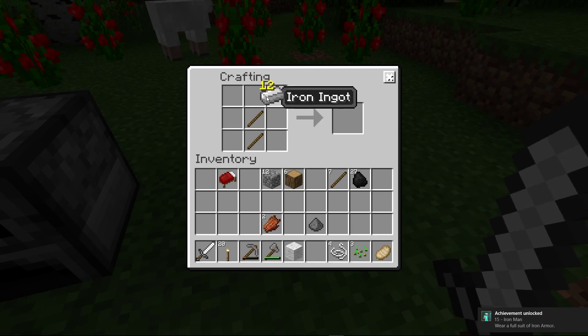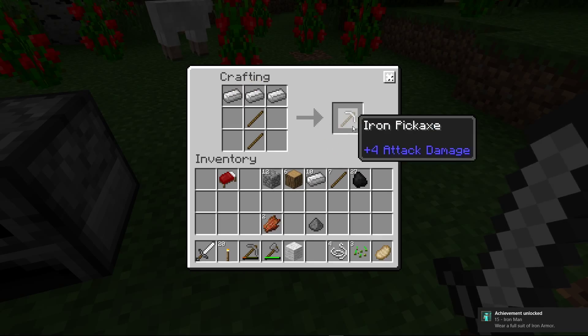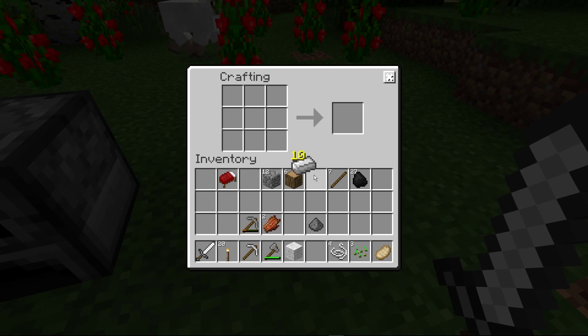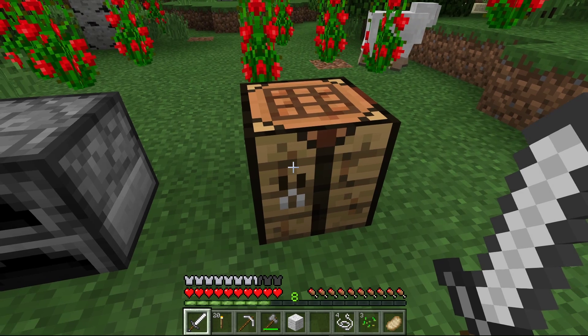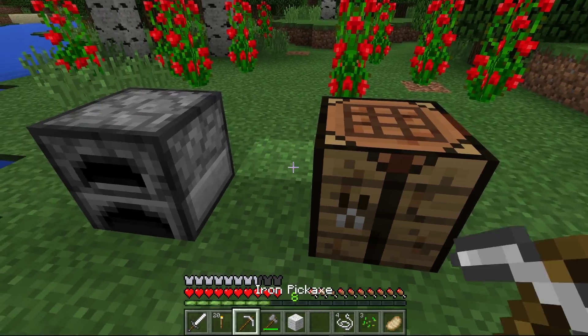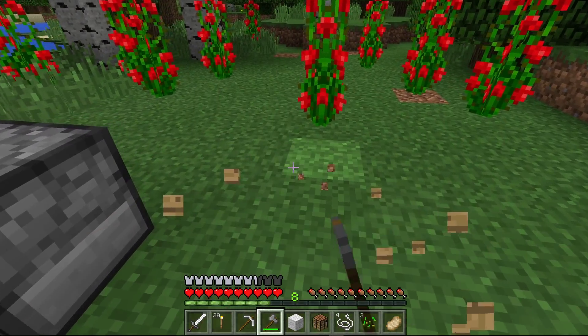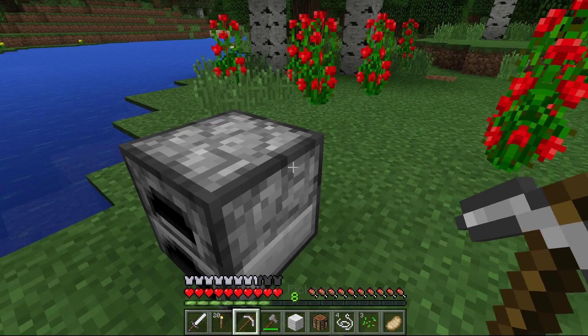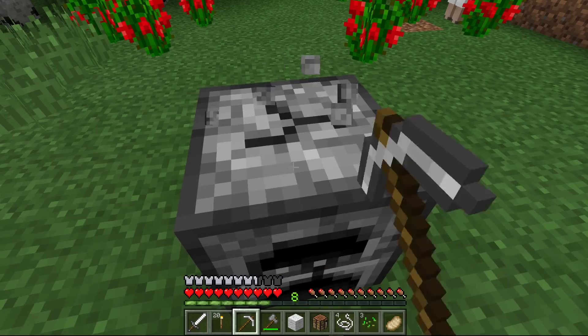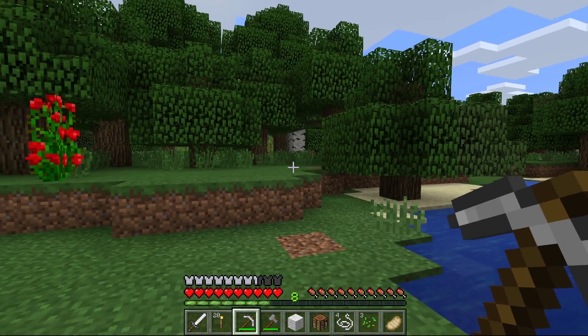Yes, I have an achievement — thank you Windows. I need to make a compass but I don't have any redstone. Hopefully we can make a compass out of redstone from like a witch or another creature or device.